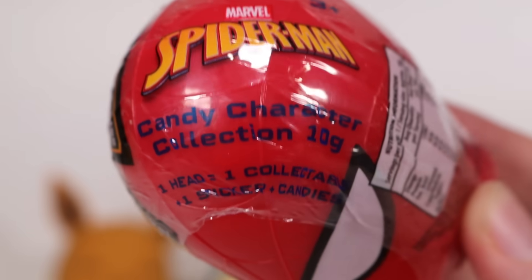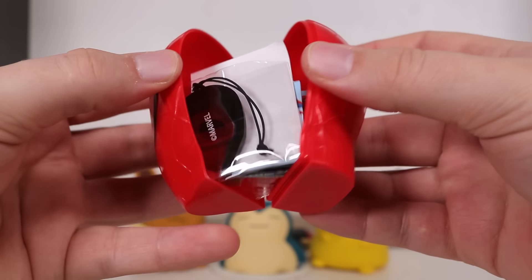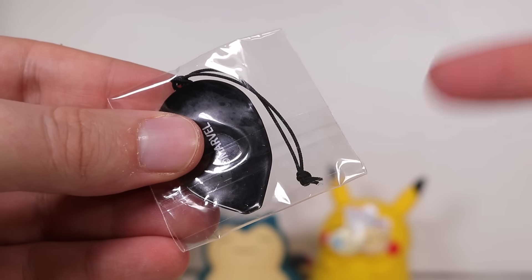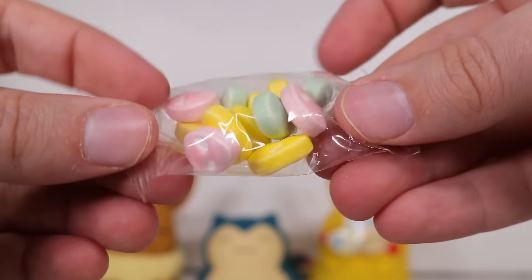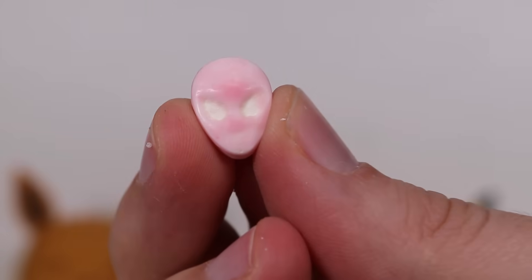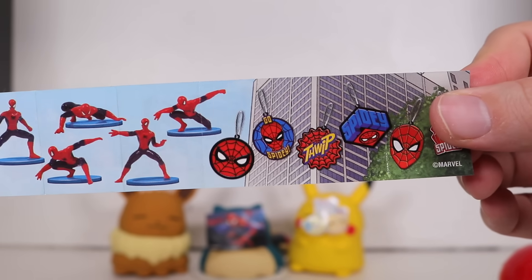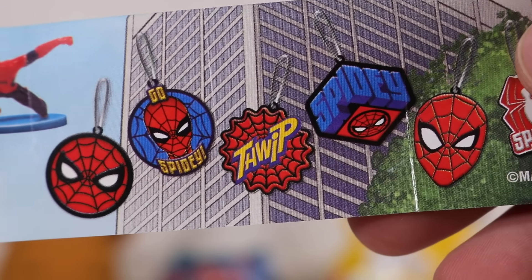Spider-Man's decapitated head — what they call on the streets a candy character. Let's see what inedible junk we get out of this. You get a bunch of different things. First up, the cheapest and least creative thing anyone can do with these cheap toys — just shove a string on something. You can make anything into a product. And then we have some candy shaped like Spider-Man's head. It's got that chemical cheap plastic taste. The head is more reminiscent of a big scary gray alien. Next you get a Spider-Man sticker, and lastly two advertisements for toys that are better than the ones you get in this product.